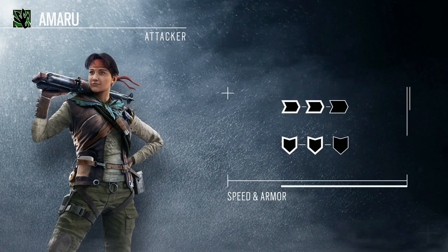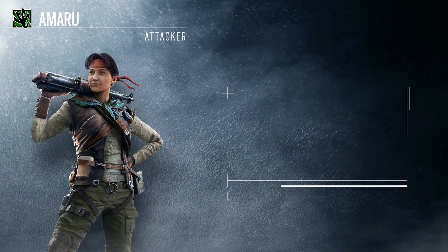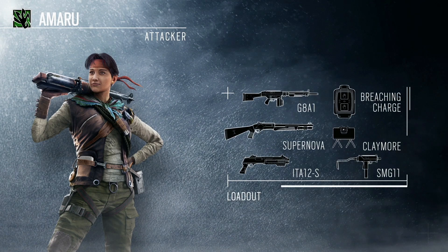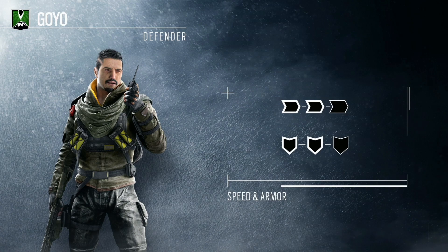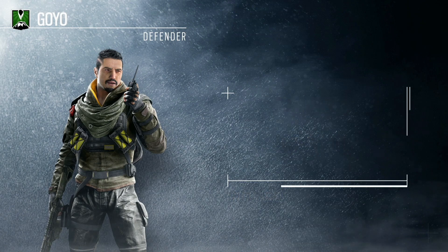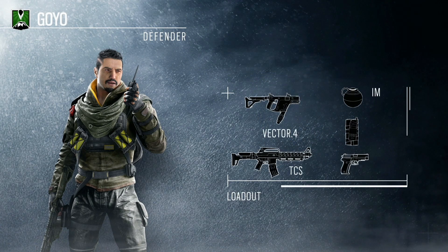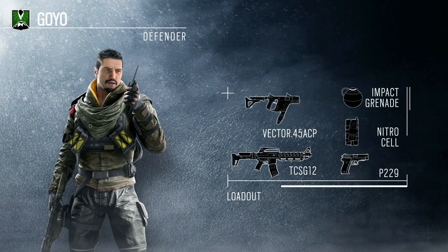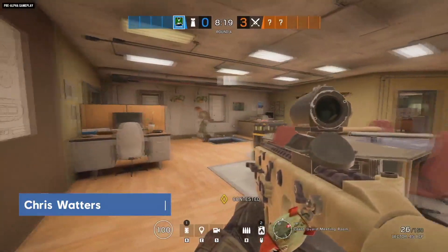Amaru is a two speed, two armor operator and her gadget is called the Gaara Hook. The Gaara Hook can get on any of the ledges, skylights, windows, and hatches. For the rest of her loadout, she has a G8A1 which is IQ's LMG, the Supernova shotgun which is Hibana and Echo's shotgun, and the ITA-12S from the Spanish operators, as well as Breaching Charge, Claymore, and the SMG-11. Goyo is also a two speed, two armor operator with a shield that can be blown up, sending fire like a Capitao bolt everywhere, called the Vulcan Shield.